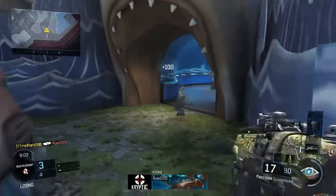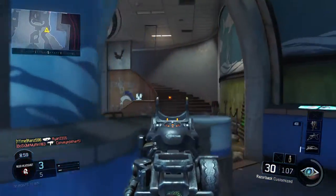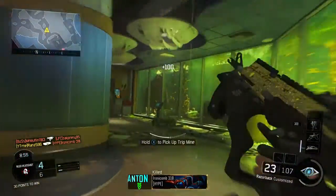What I have right here is the Razorback. The Razorback shoots not fast — it's like one of the slowest shooting submachine guns. So you have to make sure that you're already aiming down at the enemy, already there.